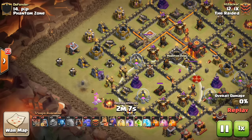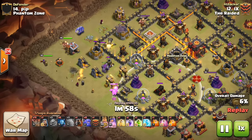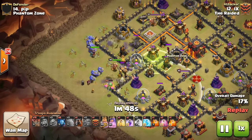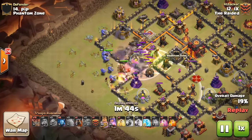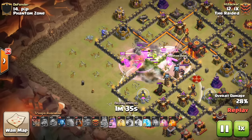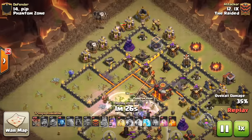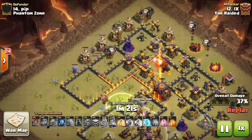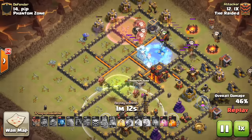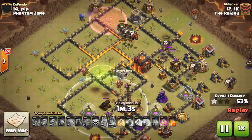He puts the golem down and a baby drag to funnel, then bowlers on the side to continue creating the funnel. The king, queen, and the rest of the bowlers march in making a natural funnel — everything's going the right way. He gets his poison down, drops the rage, and there are a lot of bowlers about to get raged. He's already got all three air defenses down, is about to get the queen, and gets the sweeper down — big, because that causes pathing problems. Then he goes in from the top with his two hounds and loons to take out the air defense and freeze the inferno tower.